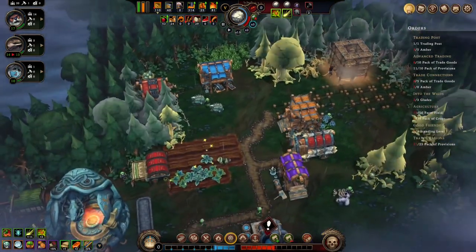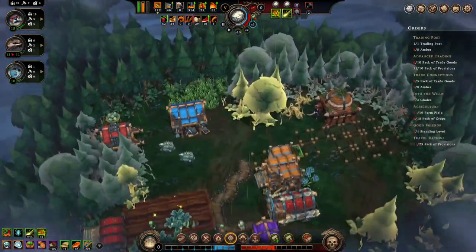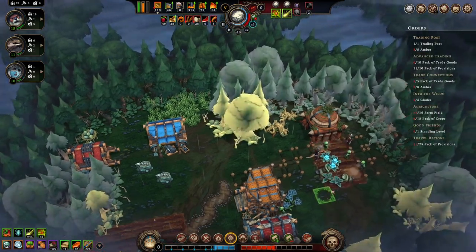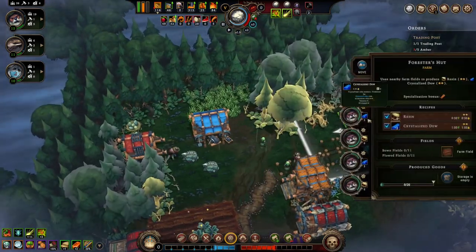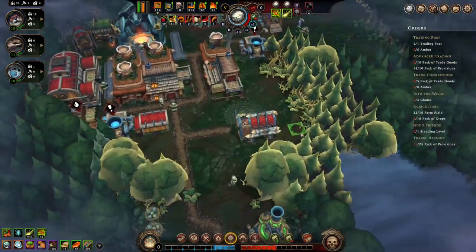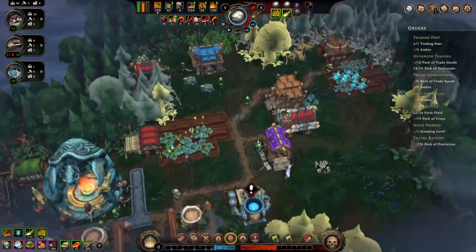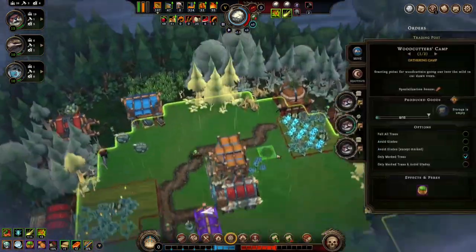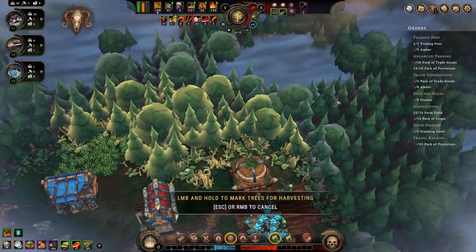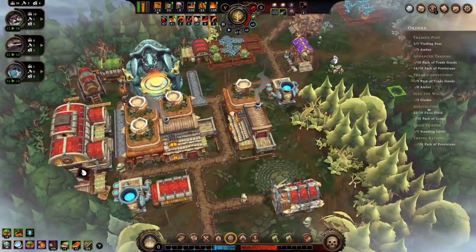We got more people available — copper bars or pipes, let's do pipes. This guy, that guy, that guy, that guy. So now we're in a good place. It's time to move this guy up. One more glade and then the dangerous glade up there. We're working on our pack of crops and our standing level.